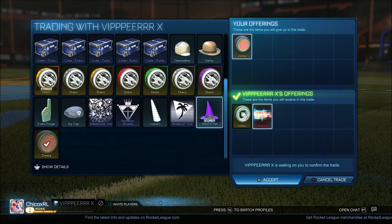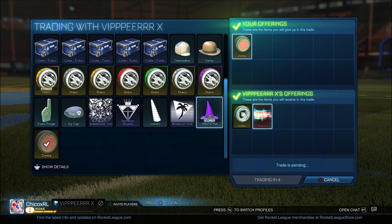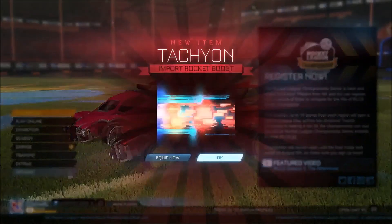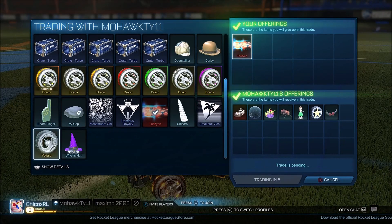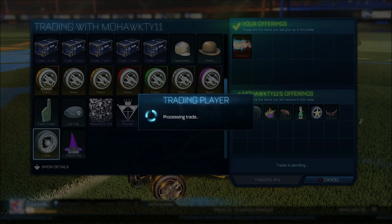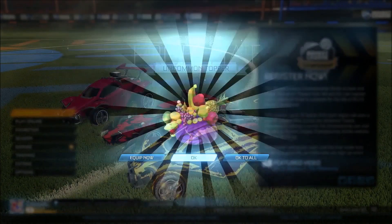For zombas I'm getting voltaics and tachyon — you could say they're even, so I'll definitely take that. Probably losing some profit, but for tachyon I'm getting a Kumi RXT, a circuit board, and then a bunch of uncommons. I'm going to see if I can trade up these uncommons and get anything better.